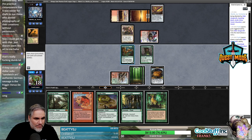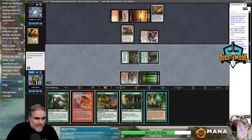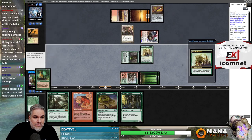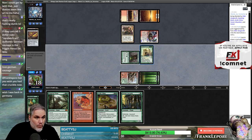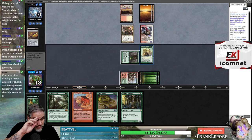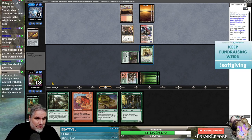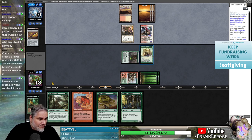You don't want to draw a Treespeaker? How about a Fyndhorn Elves? No, I don't want that either. I guess we get to kill one — probably the Germ, I would imagine. I hope they misclick. Dang it. So when they get a Pro Black or something? They did not.